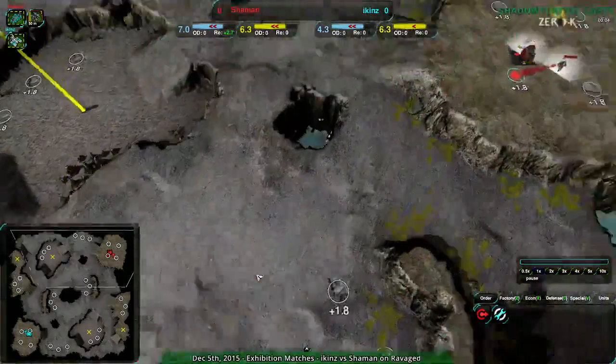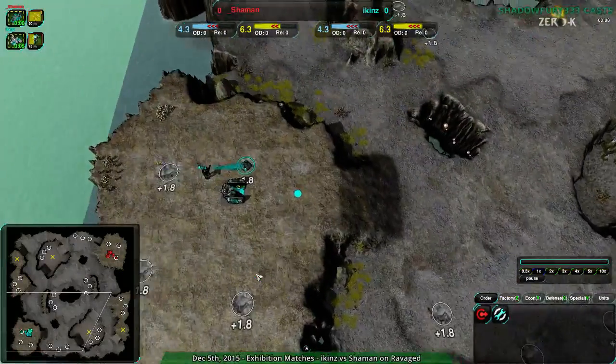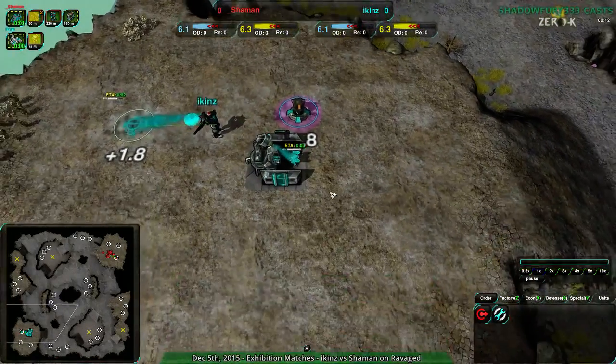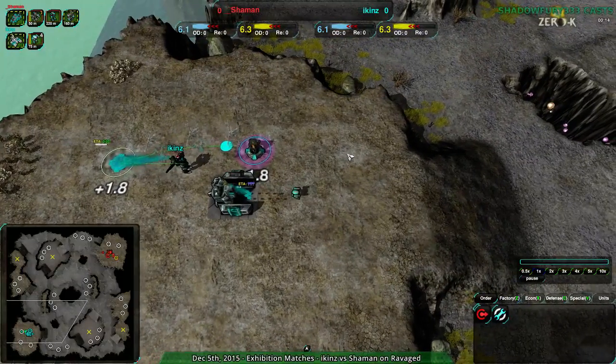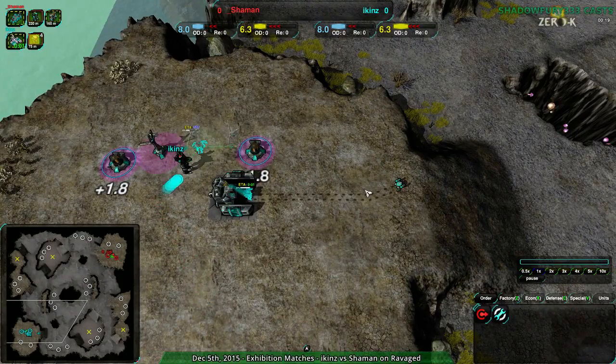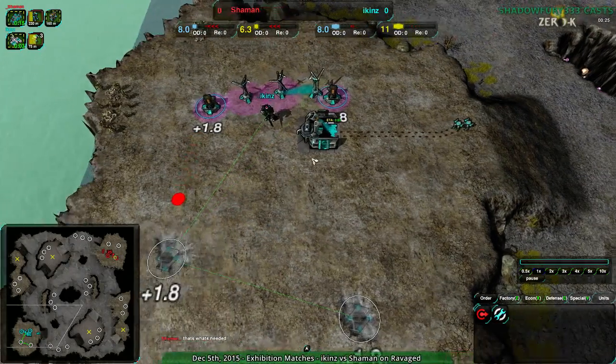Ravaged is a map which you should be familiar with because I cast it all the time. Really good map, very cluster-oriented. It is a StarCraft map — I believe it's only in Caverns, because as far as I'm aware that map is no longer in the Legacy of the Void ladder pool, so I haven't actually played it ever. Anyway, it's a StarCraft map which is converted to Zero-K and works really well in it.